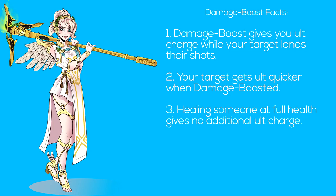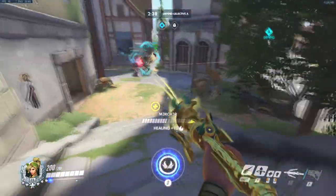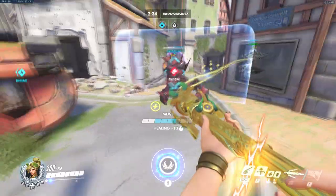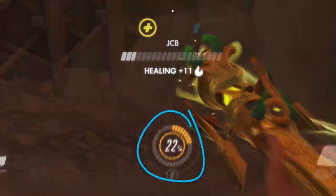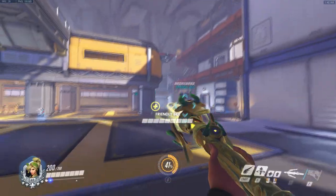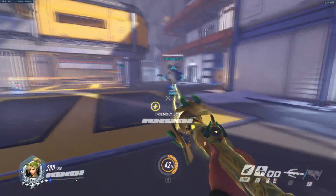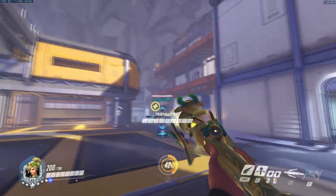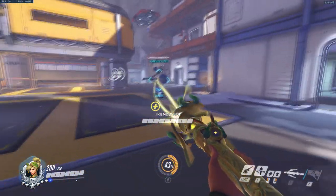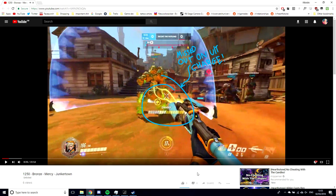Three: keeping heal mode on someone at full health does not give you additional ult charge. You might be at a rank where your allies take so much damage that you don't find time to use damage boost — this is perfectly fine because you're generating ult charge and contributing. It's when you're holding down mouse 1 on allies who are fully healed and hitting shots — which I see time and time again in the VODs I've looked at — that you start to fall behind. I'm currently looking at the VOD of a bronze player and even at this rank, there are still tons of moments where they could be using damage boost.